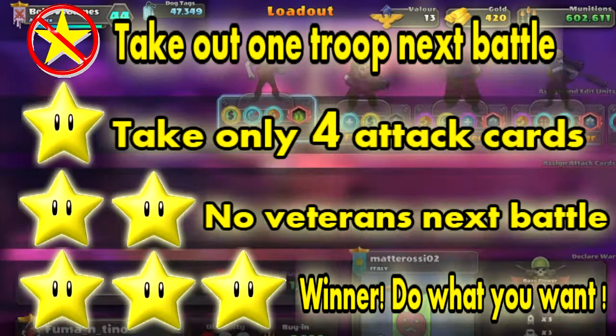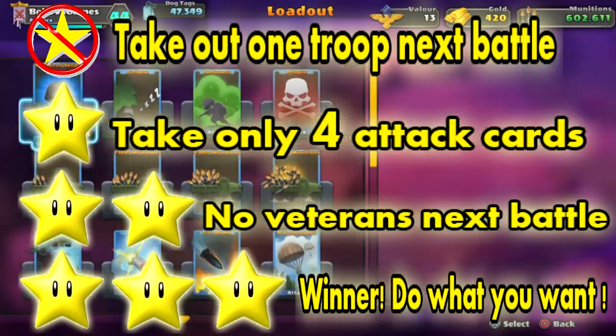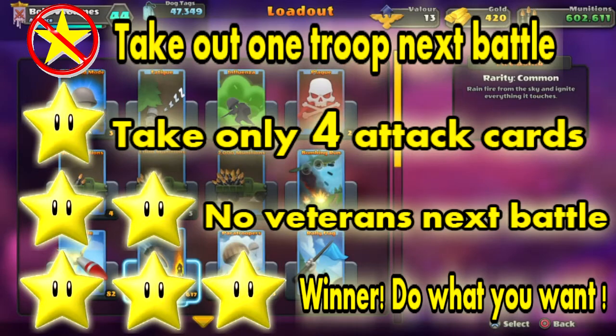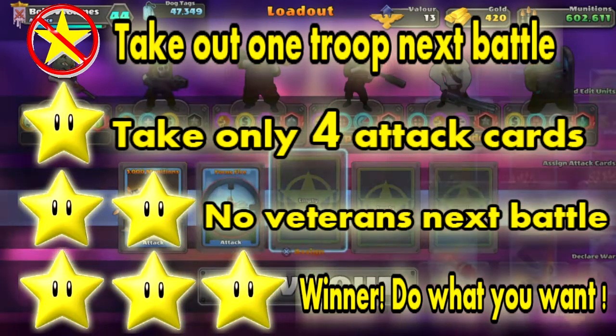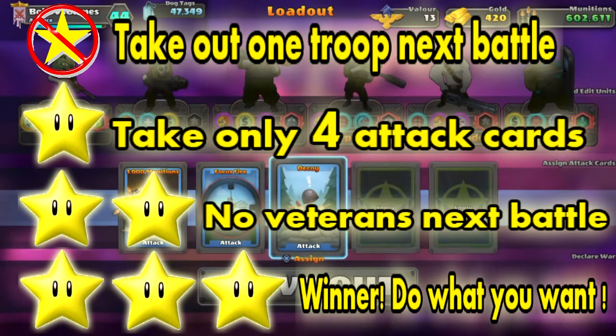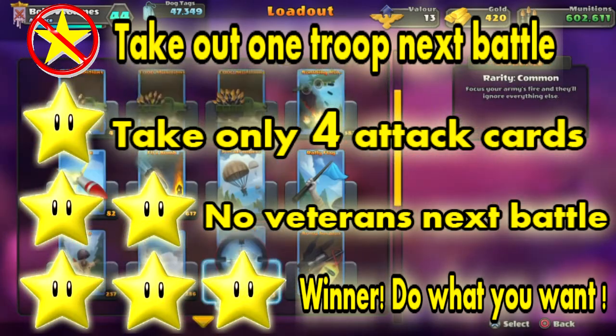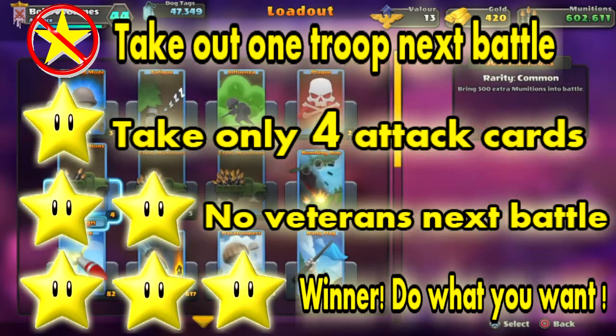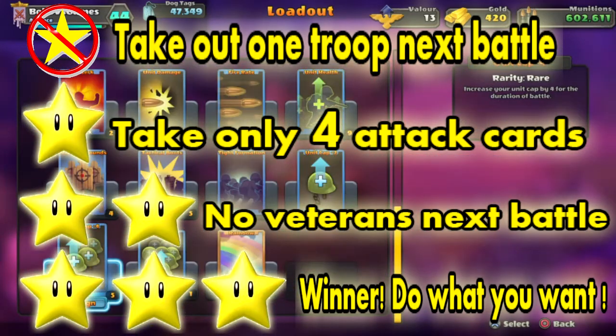This is our next opponent. I will show you the rules again: if I lose I have to take one troop out from the next battle; if I win with one star, just take four attack cards; if I win with two stars, no veterans; if I win with three stars I can do what I want.